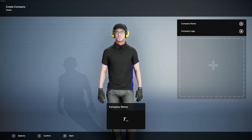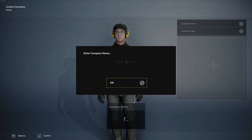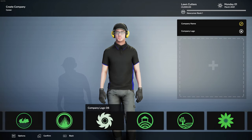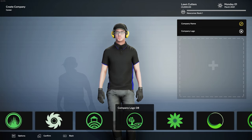Here we go — we get to create a character. The company name is going to be... Lawn Cutters. Why not? And we've got lots of logos to choose from — that one's fine.